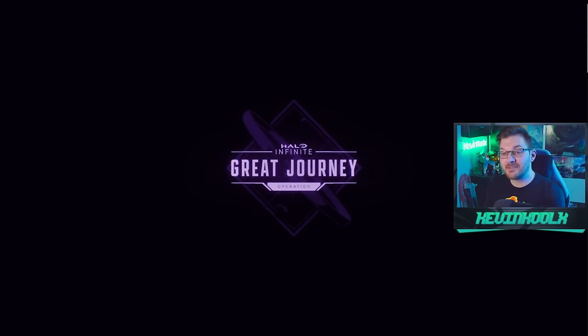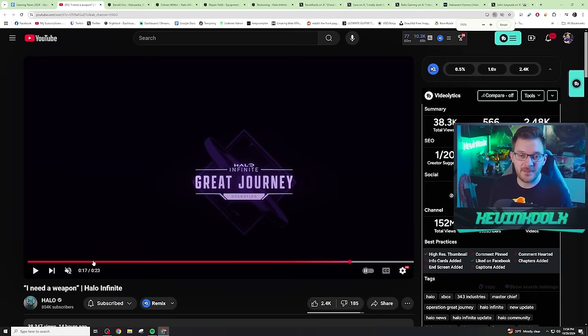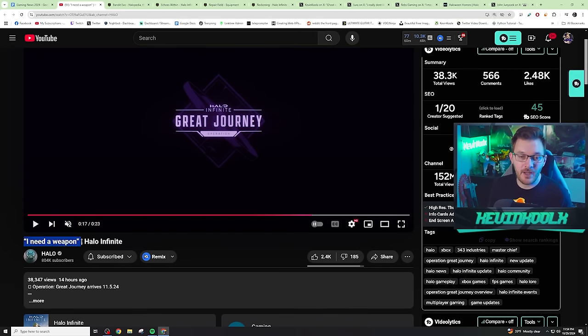Halo Studios is hinting a lot at this being an actual weapon added into the game, which seems almost completely random at this point. The reason why is mainly because when they posted this video, they titled it saying 'I need a weapon' in quotations — in Halo Infinite for the Great Journey.